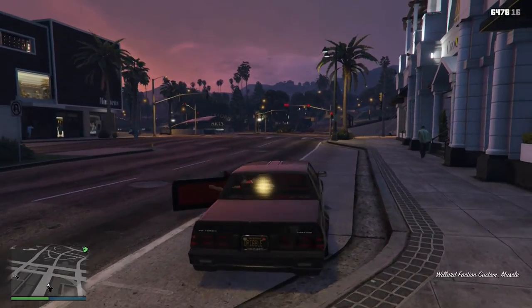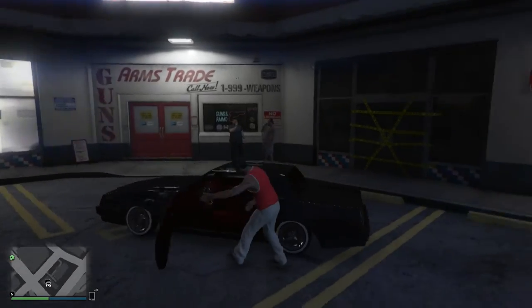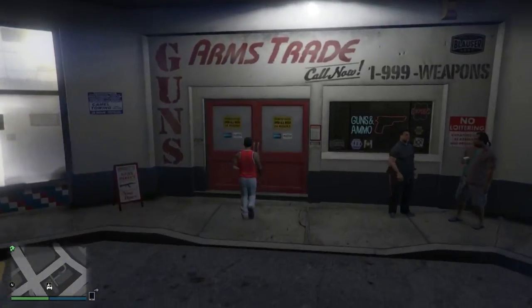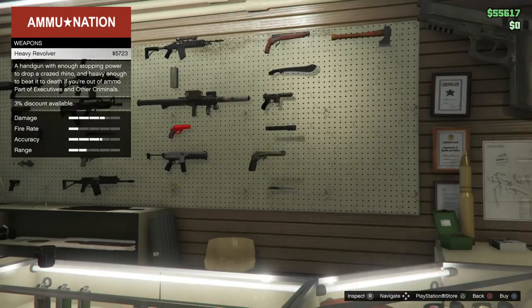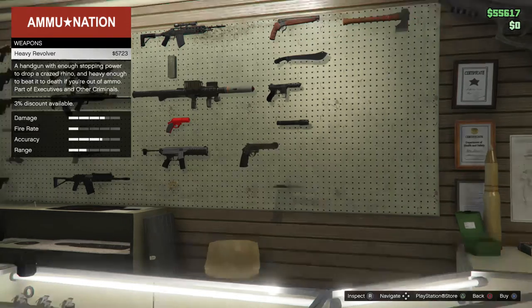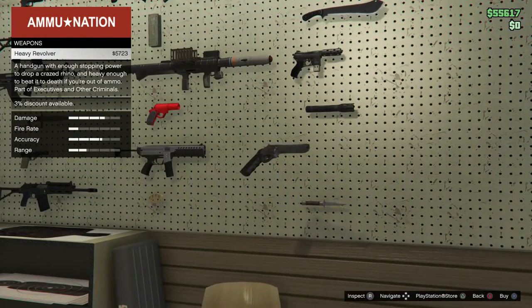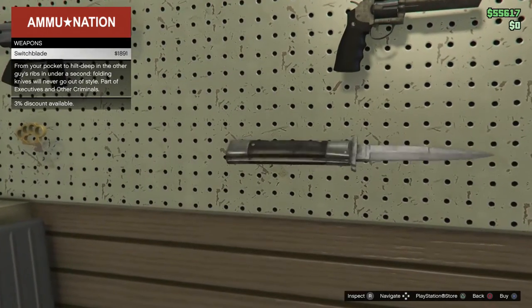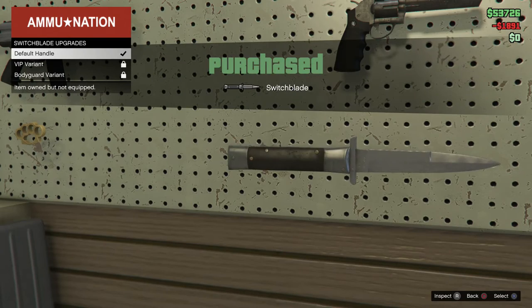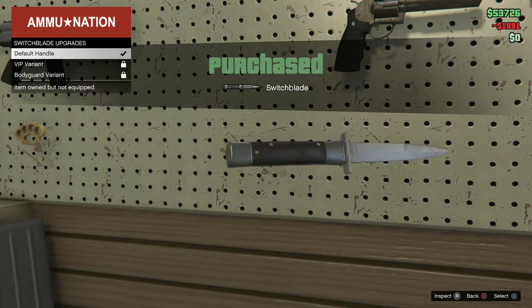We're at Ammu-Nation. There is some new weaponry here. We have a heavy revolver — that's a beauty, I would hate to have that pointed at my face. We also have a pretty sick switchblade. I'm gonna buy that because it's a switchblade and it's pretty badass.